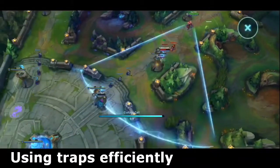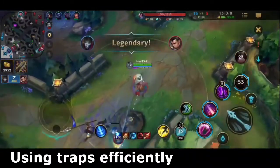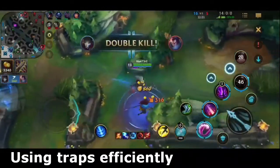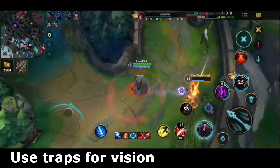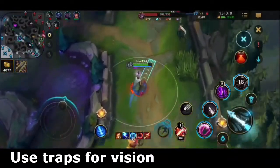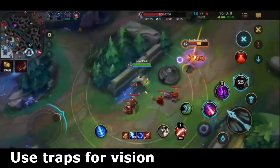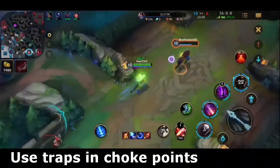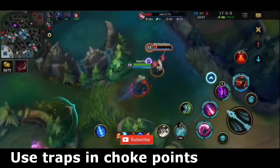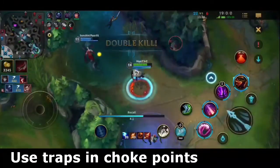Some tips and tricks for Jhin include using his Lotus Traps efficiently. The first use is to slow or root an enemy, but there are other uses too. For example, you can use Lotus Traps to gain vision in bushes — while they won't provide as much vision as a ward, they can spot incoming ganks and enemies hiding in small brushes like the pixel brush. His Lotus Traps can also be placed in choke points near the Baron and Dragon pits to control objectives, slow enemies, and deal AOE damage.